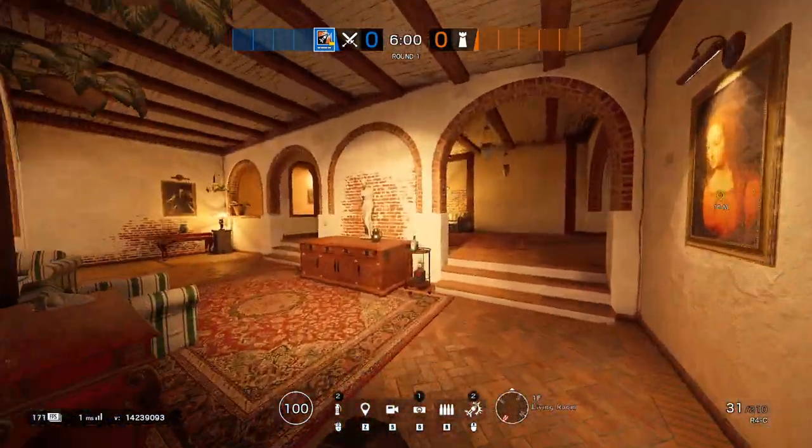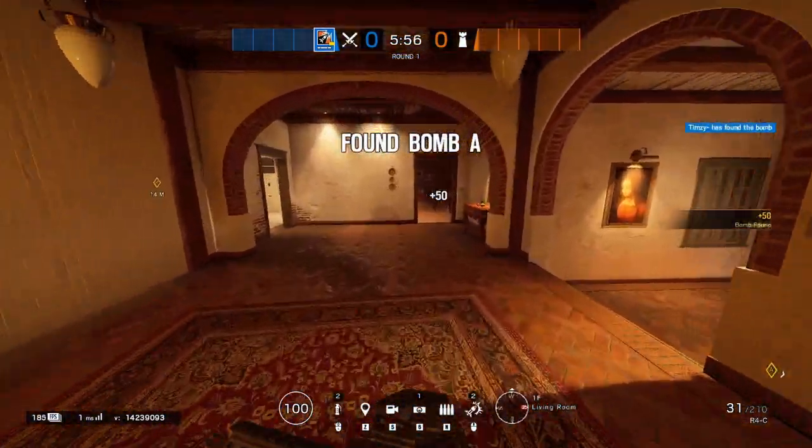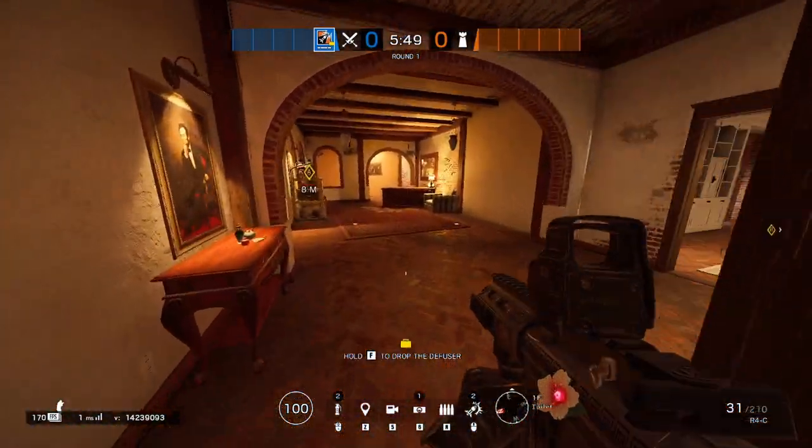Then we move on to mud room, and then this is living room, located at A bomb. You're going to have your bathroom or toilets — a lot of people call this either toilet or B1, as in bathroom one, since there is a second floor bathroom on the master side.